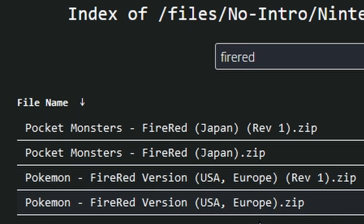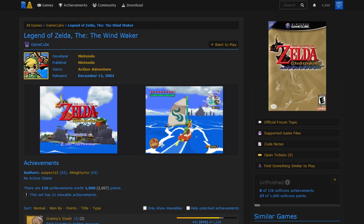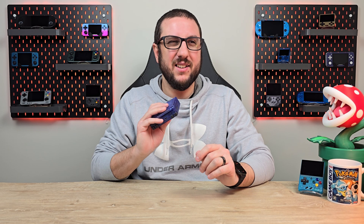In your travels you might have noticed that some games have different versions - revision 1, revision 2, revision 3, or version 1, 2, 3. Pokémon Fire Red is one example: there's the original and a revision 1. If you look at the supported game files for Pokémon Fire Red, it wants the original, not the revision 1. If you had the revision 1 in your library, you would not be able to earn RetroAchievements - it just wouldn't work. This is very important for finding the right files.